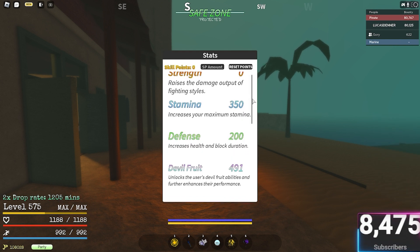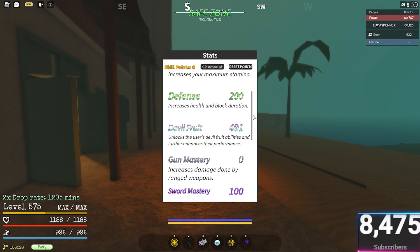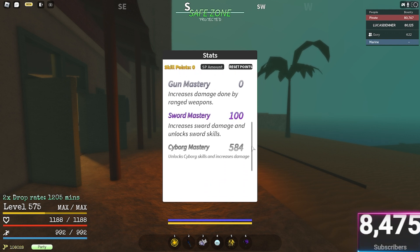Just gonna scroll these one last time — these are my stats: 350 stamina, 200 defense, 491 devil fruit, 0 in gun, 100 in sword, and 584 in cyborg.